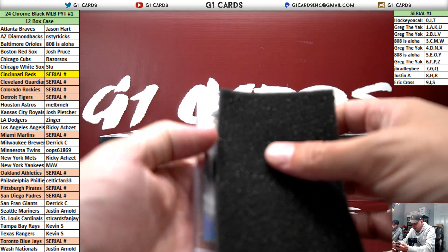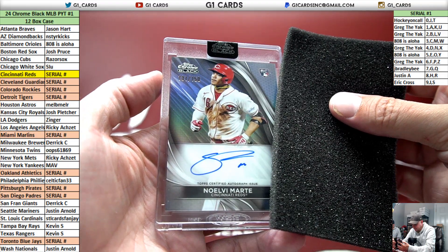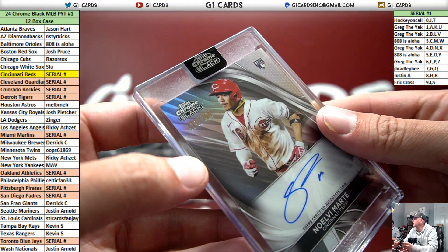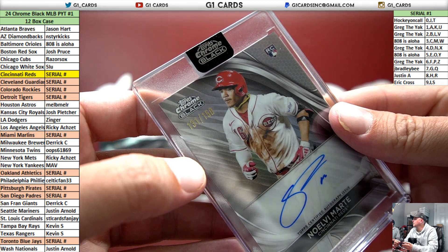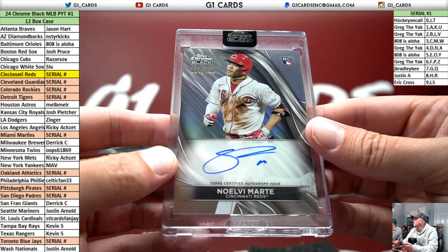Out of 150 — Noel Vimarte for the Reds, 131. One spot. Big again.